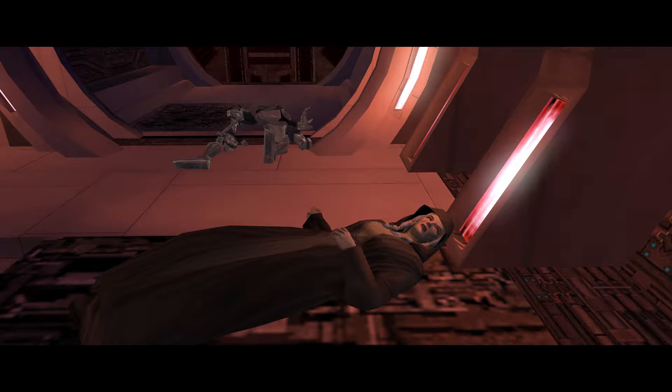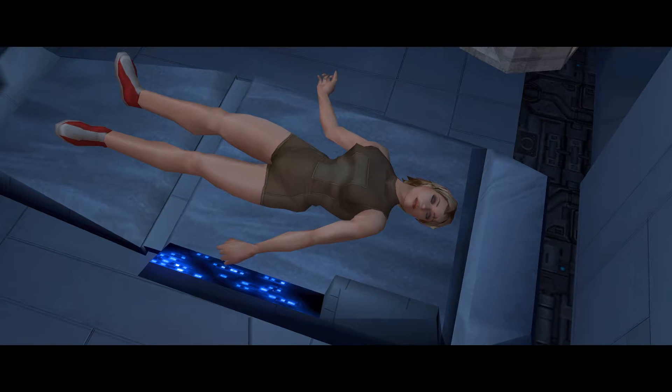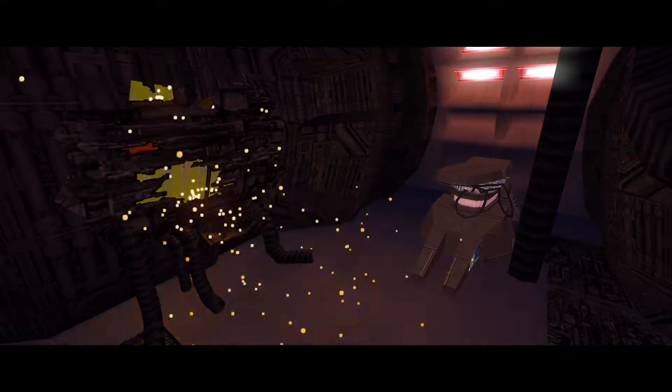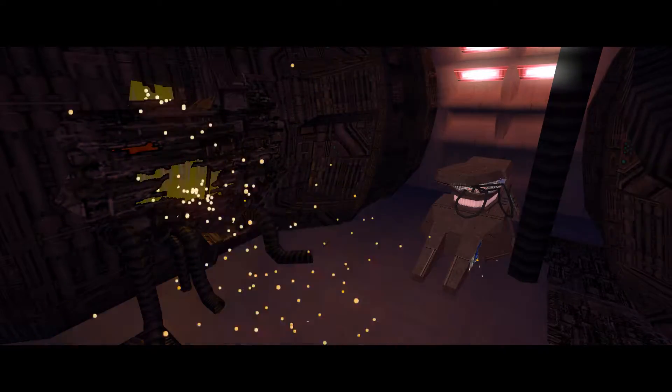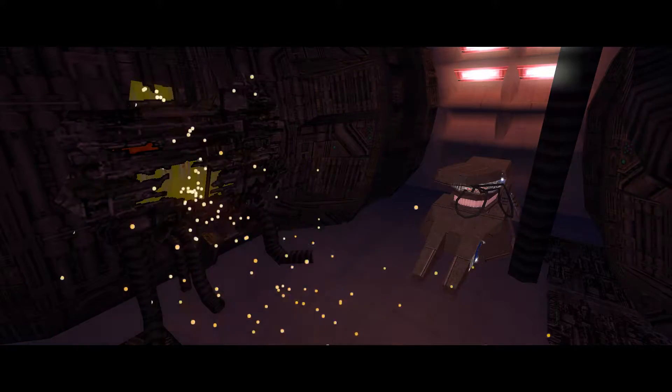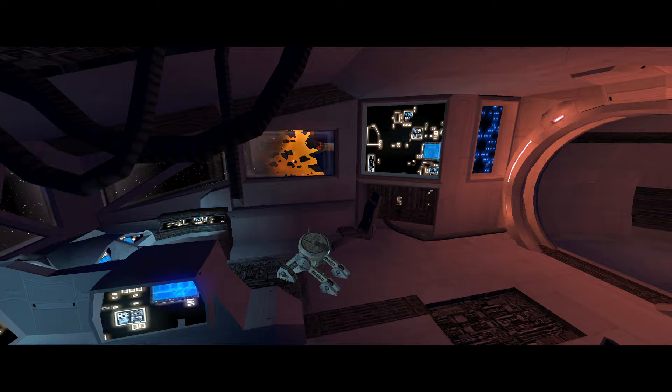Most of its crew are dead or dying. You lie in the medical room in critical condition. You won't survive long without medical attention. The hyperdrive is damaged — main power must be restored in order to bring the engines online and dock with the nearby Paragus mining station for much needed repairs. Your fate and that of the Ebon Hawk depend upon T3M4, a lone astromech droid.